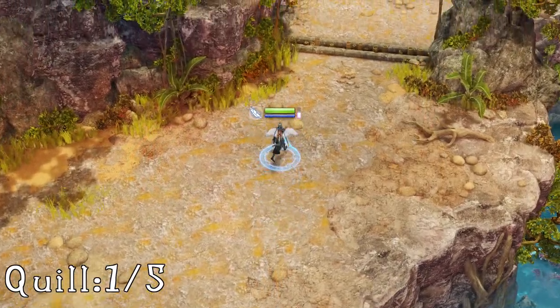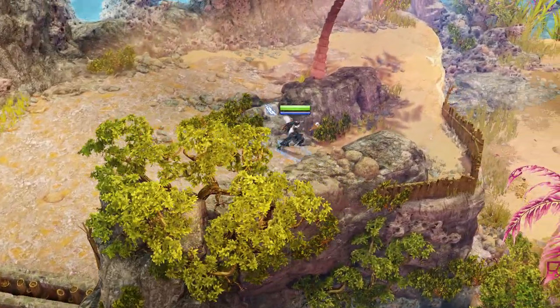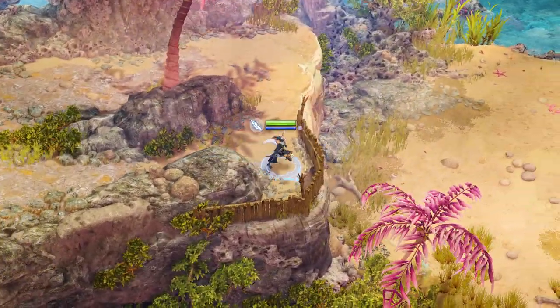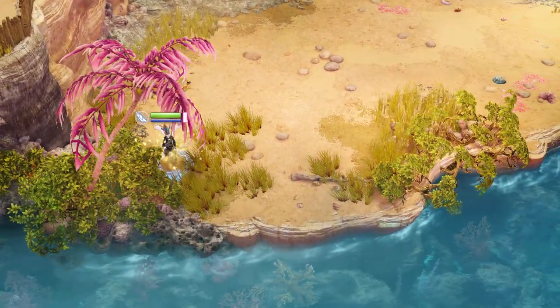In the proper first level, 'The Sand in Your Shoes,' after your first fight the bamboo door will drop. Walk through it, come up to the bamboo fence and jump over. Hiding just below the palm tree leaves is your first quill.